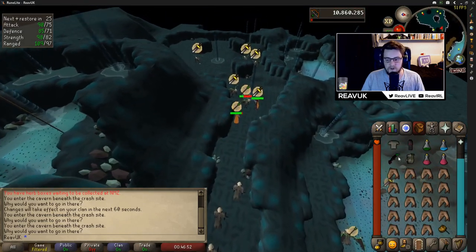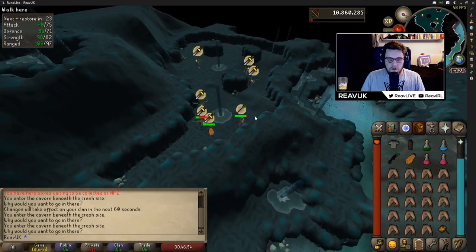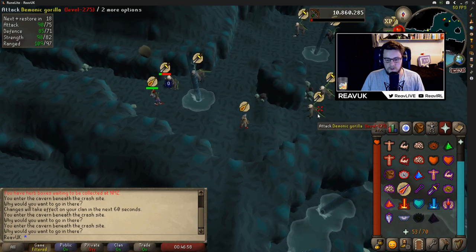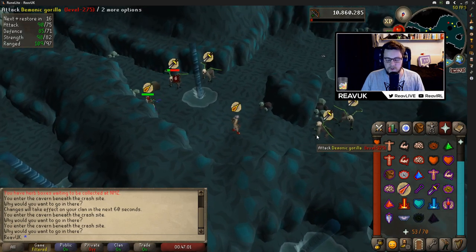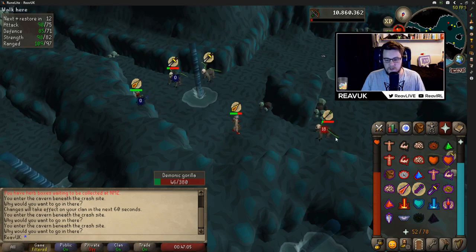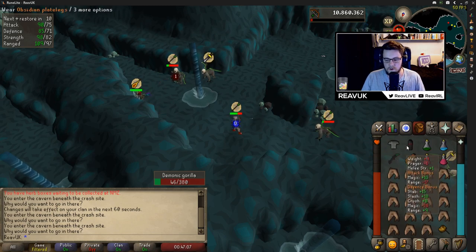For example I'm going to swap to my ranged gear, and I'm going to pray mage because that's what they usually use first. I'm just going to attack this one. He's praying against melee, so I would say I can hit him with range. He apparently has low health but he's using range as his attack, so I want to pray against that.